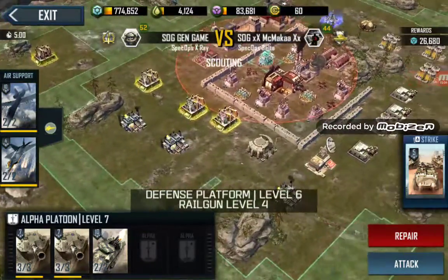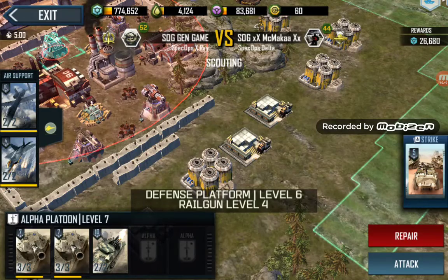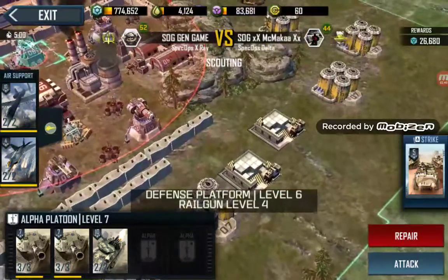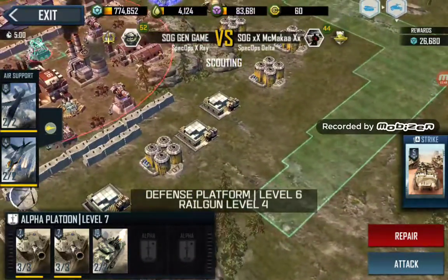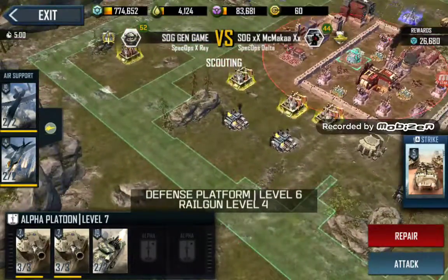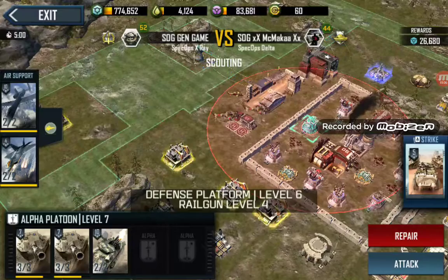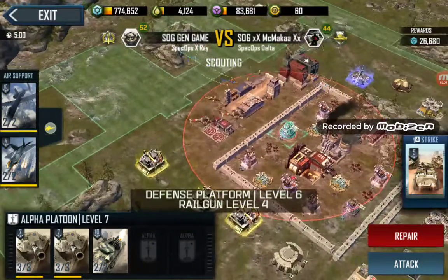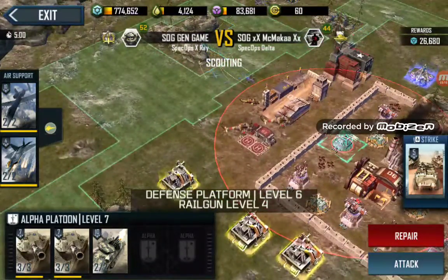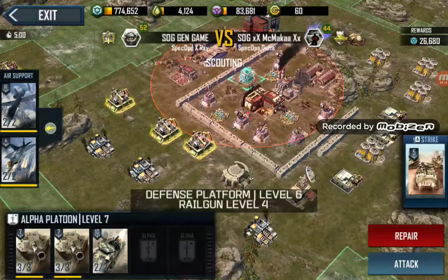The thing I'd ask you to improve the most is how you're placing your buildings. You can get two and a half squares between each building and still get no spawn zone between them — more than two and a half and you'll get a little sliver of spawn where people can get in. So adjust all your base buildings, set them back, allow two and a half squares from your wall, then your building, another two and a half squares, then another building.